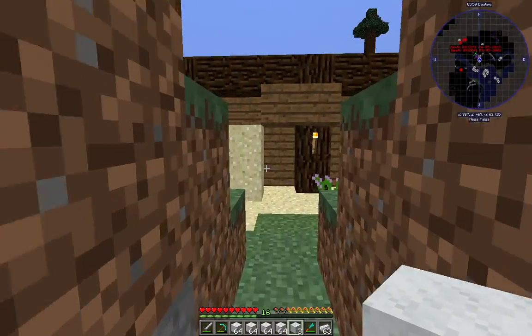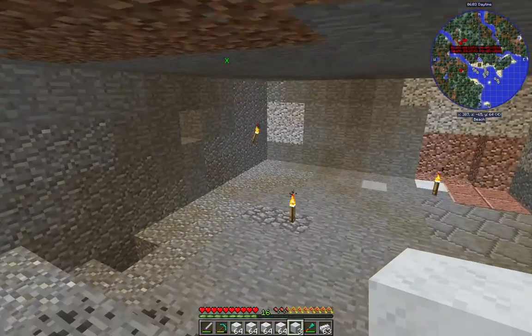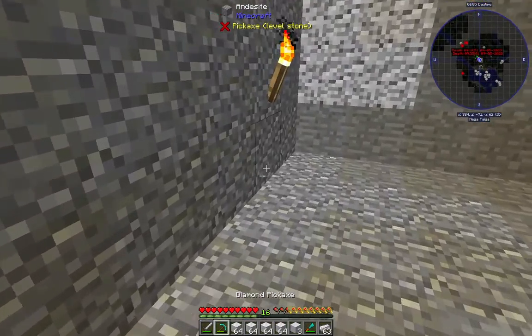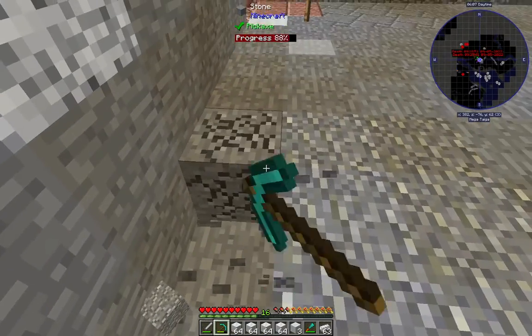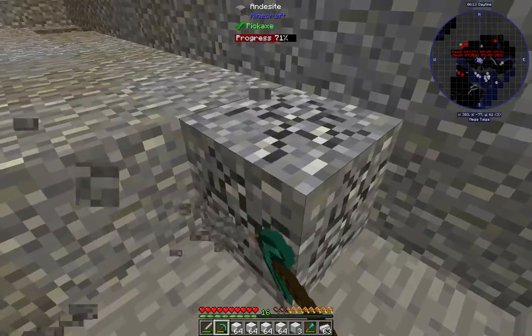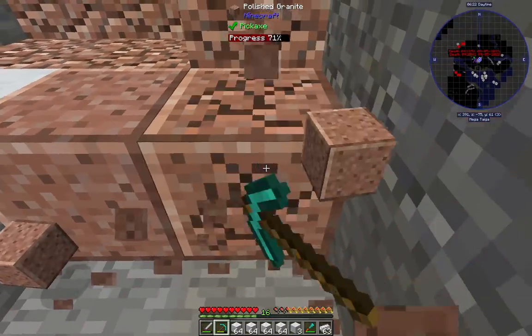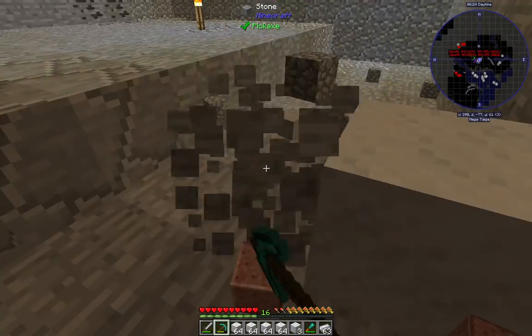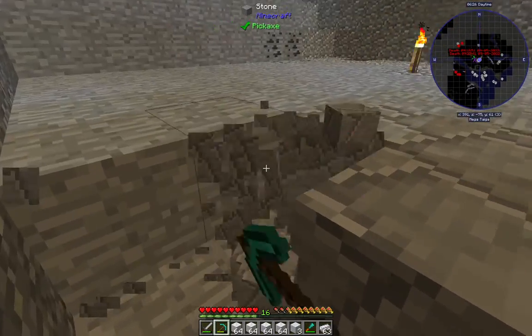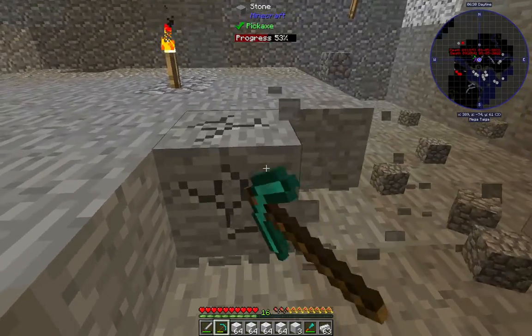I'm back here after half an hour of looking for marble. Finally I think I have enough to make the floor out of it. So let's dig out this floor and replace it all with marble. As you can see, I had a little bit of fun with the chisel tool — we're going to be using that to make things a bit quicker and more exquisite looking.